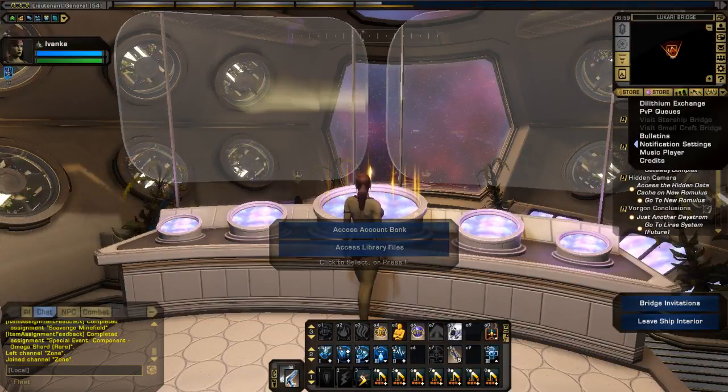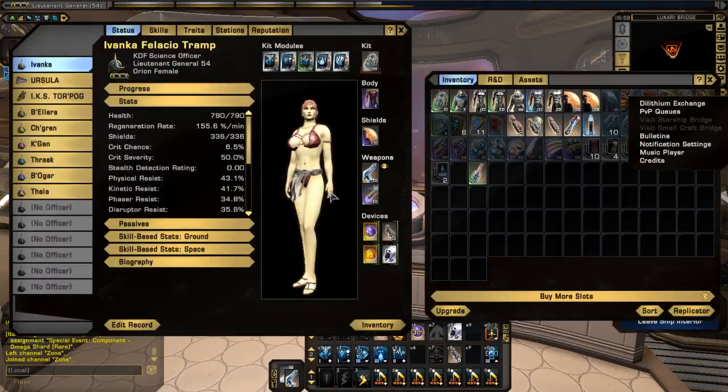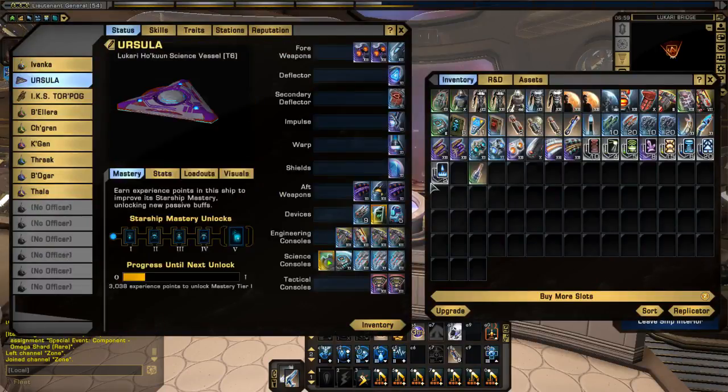Let's take a look at the gear I've got on the ship. This is a budget build. If you go to the market and look for prices in EC for everything I got here, except for the Braden gear set which came free with the featured mission for three weeks, along with the ship which I was able to get after three weeks.